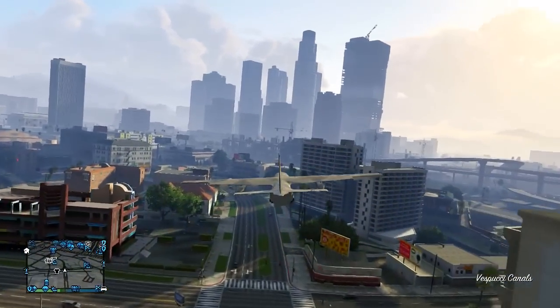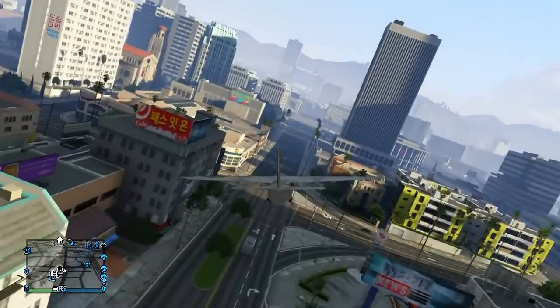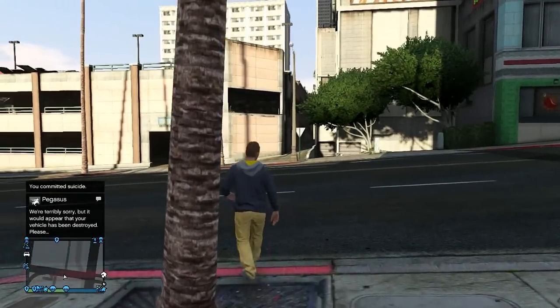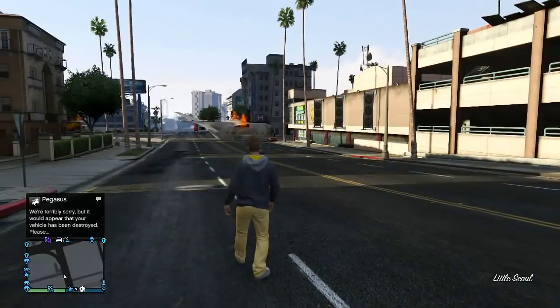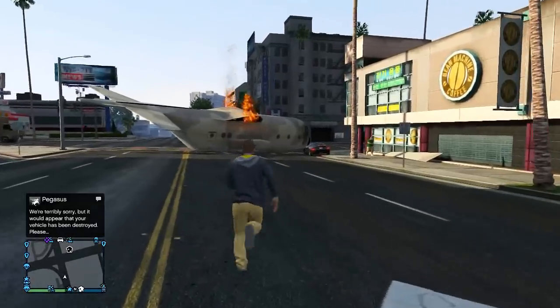Oh god, this is gonna be impossible. Let's try to land it on a street. Here it is, we're coming in. Coming in hot! We clipped the edge of a building. Oh my god, look at that thing. I wanna go to that intersection over there. We're terribly sorry, but your plane appears to have wrecked. There he is right there — just a giant plane in the middle of the intersection. That's awesome.